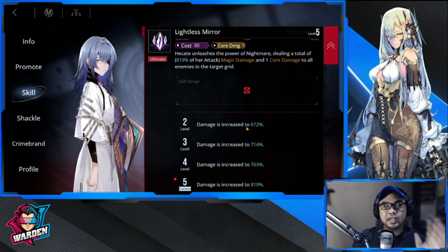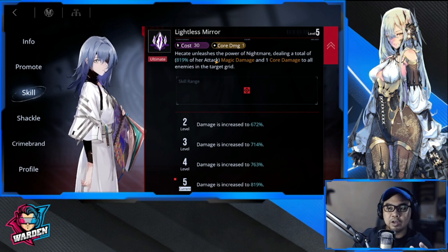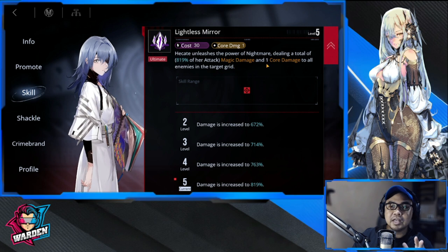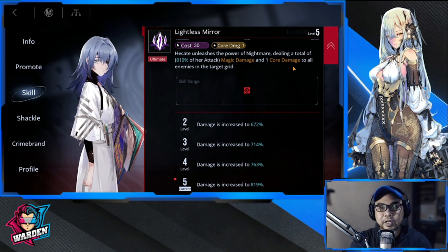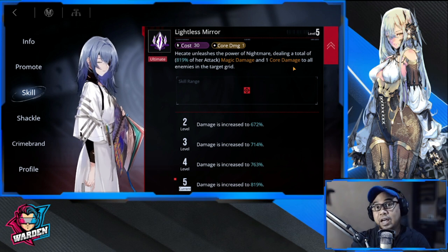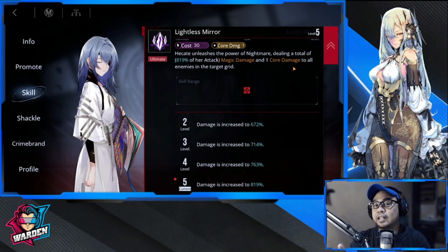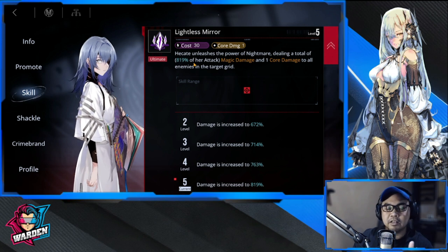Going back to Hikate — her ultimate, 'Unleash the Power of Nightmare,' deals a total of 819 magic damage and one core damage to all enemies in the target grid. So if you have four or five enemies in that grid, each and every one is dealt core damage. That's how strong Hikate's core damage is.